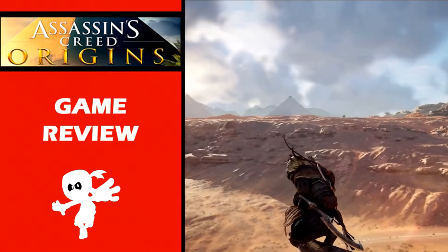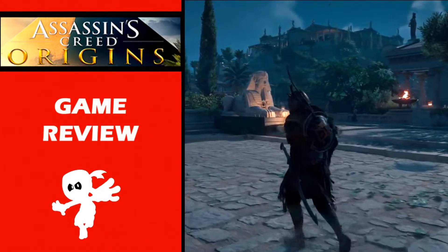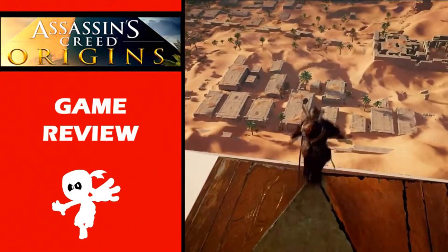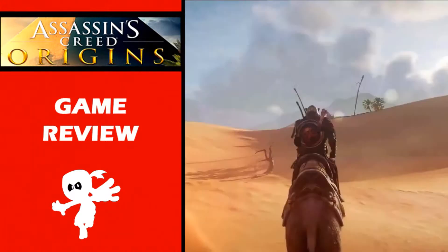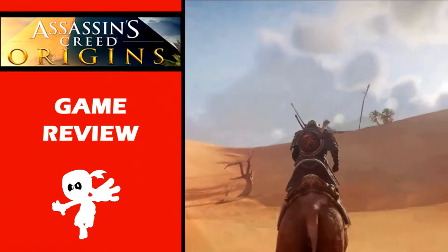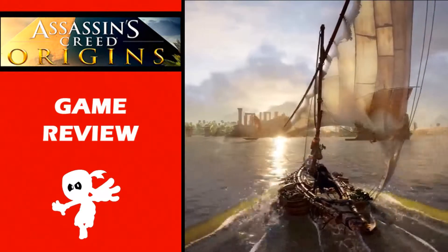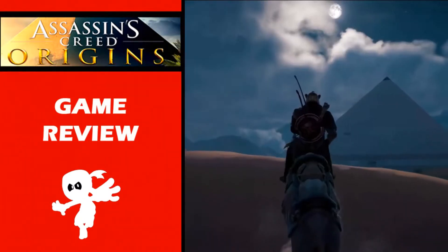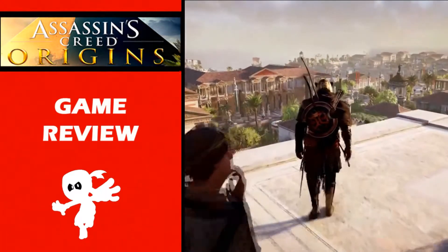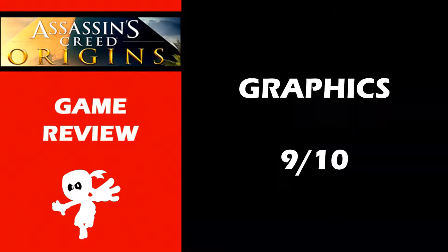The graphics for Assassin's Creed Origins are stunning. This game is beautiful. The distance draw rate, the amazing detail of all the Egyptian cultural buildings — there is so much to explore, from arid deserts where you can experience hallucinations if you stay too long, to thriving agricultural cities along the Nile and everything in between. You see all walks of Egyptian cultural life as well as some Roman architecture and Roman culture blended in. The graphics for this game receive a 9 out of 10.